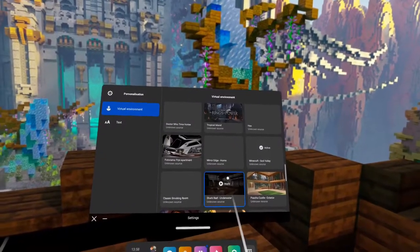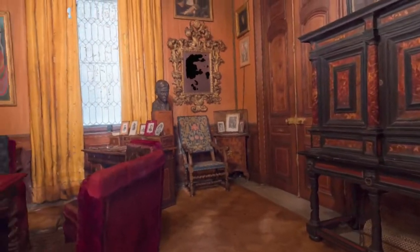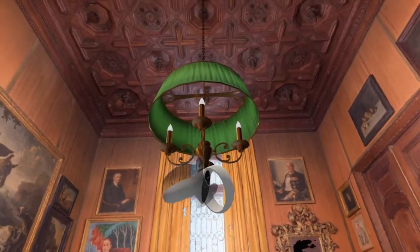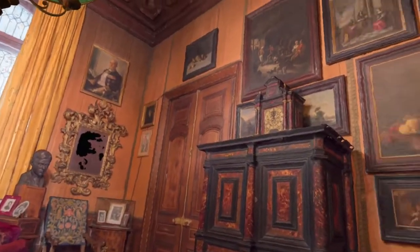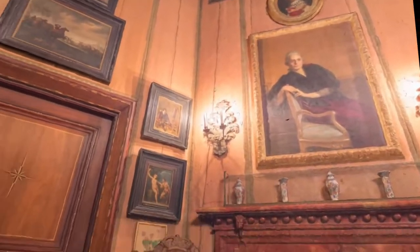Next environment we're going to go into is going to be the classic smoking room. Now this is quite nice. Look at that detail — it feels like you can reach out and grab these things. They're just amazing perspective that they're put into these environments. It's quite classy. I like that one.